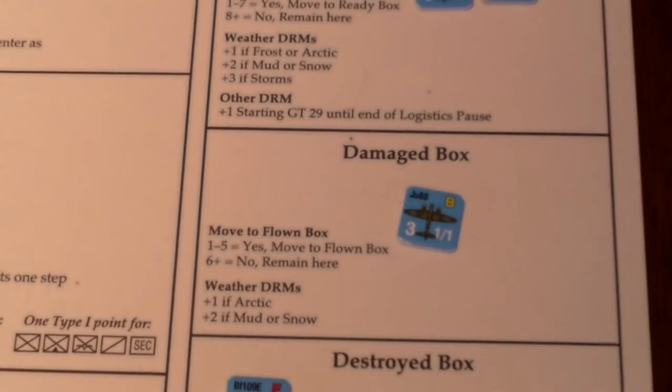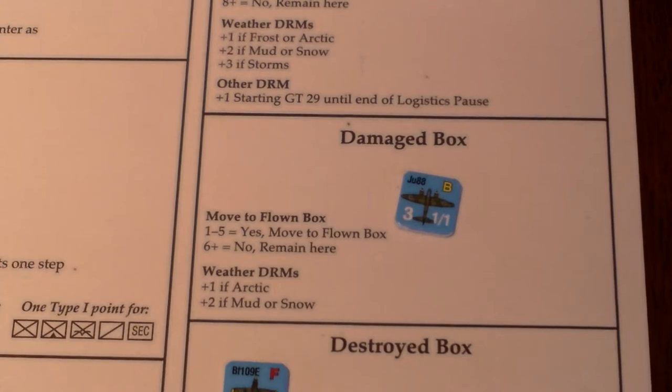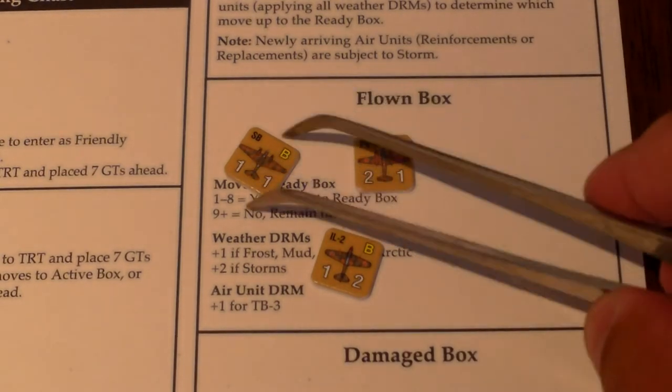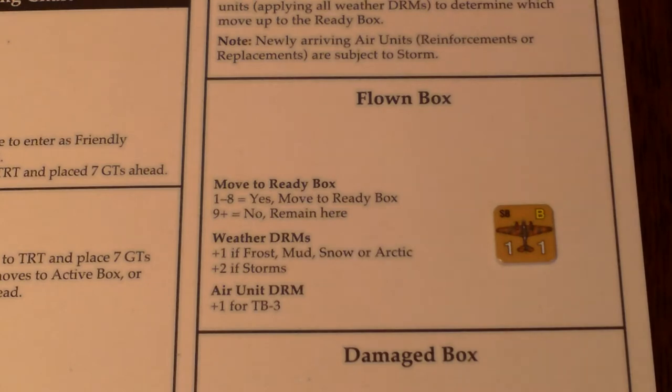Then the Damage box: one JU-88 that's damaged rolled a 10, so it remains in the Damaged box. Destroyed units can't be rebuilt in this scenario. Now the Soviet Flown box: the SB rolls a 10, stays in Flown. The PE-2 rolls a 6 — moves forward to the Ready box. The IL-2 rolls a 5 — goes to the Ready box. There are no damaged Soviet aircraft, and a few destroyed that remain destroyed.